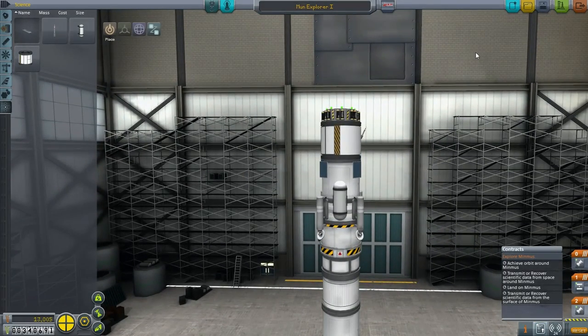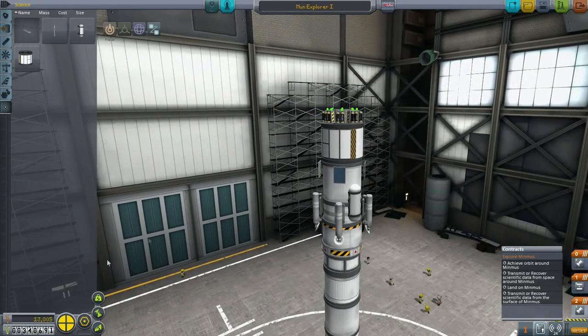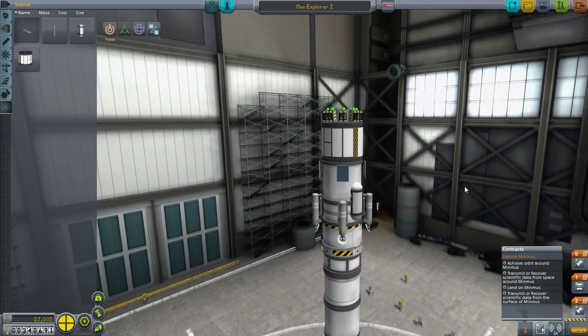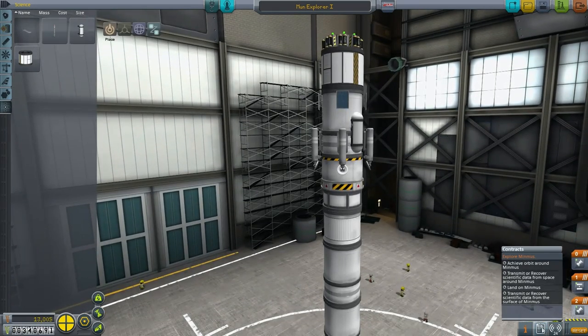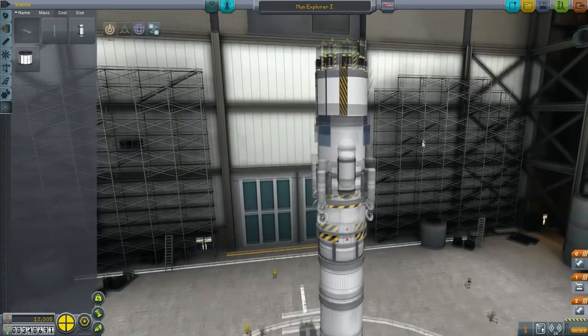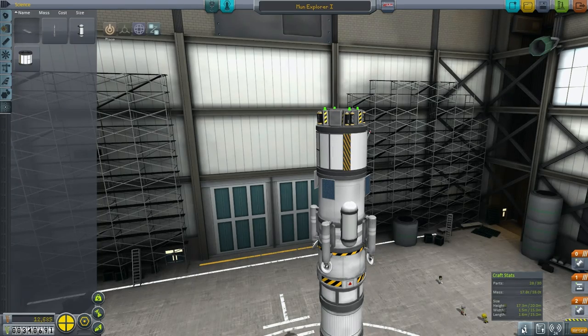If it turns out that once we reach MIMAS we can calculate it out and find that I could have brought this back, then I will send another mission at some point, because we can land in different locations — different biomes on MIMAS — to do more science. Anyway, we're pretty close to... we've got a part count issue. But since I've got the solar panels, I can save myself some batteries, so we'll resolve the part count issue like that.